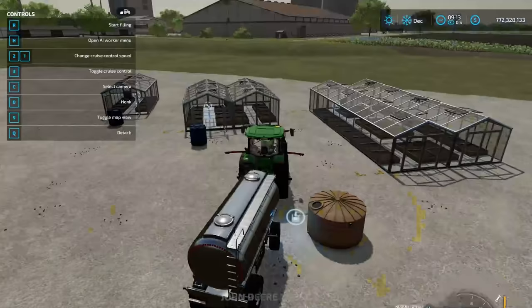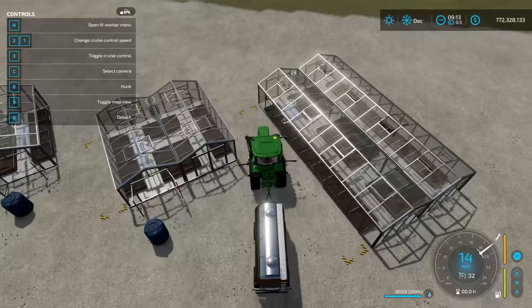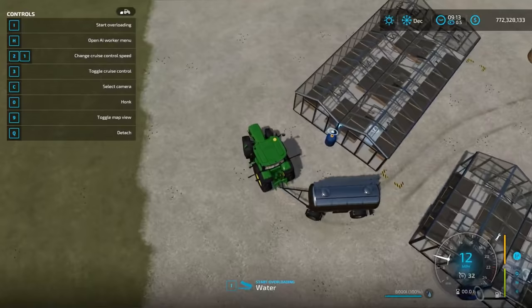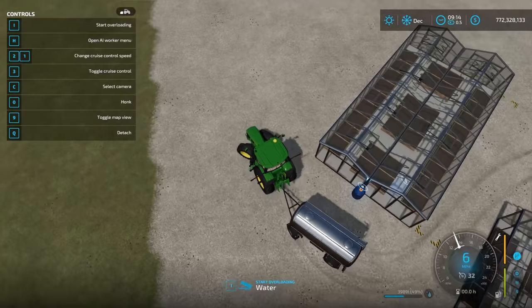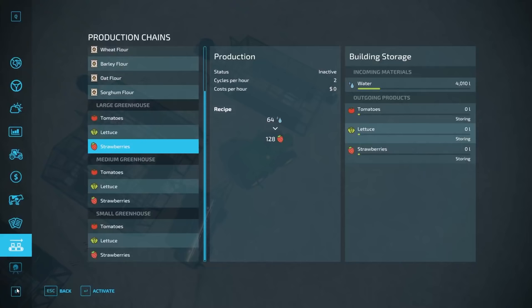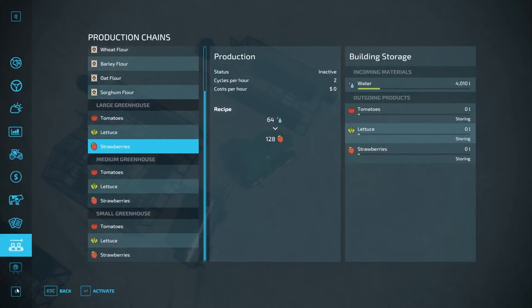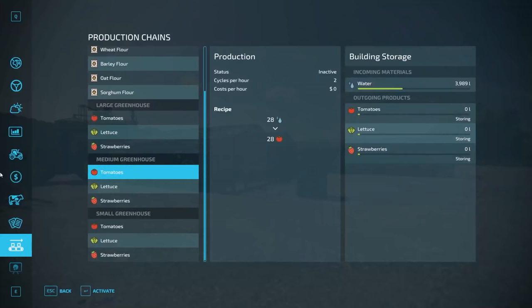To get these guys working we have to get some water there. I have some water in this trailer. We're going to drive around and get water placed to our greenhouses — just a little bit to get them going. I'm only going to activate the medium and large ones for now since the small one works the same, just at a smaller quantity. We can see water in both the large and medium greenhouses in the menu. The large one has a higher capacity and the medium one has its capacity as well.